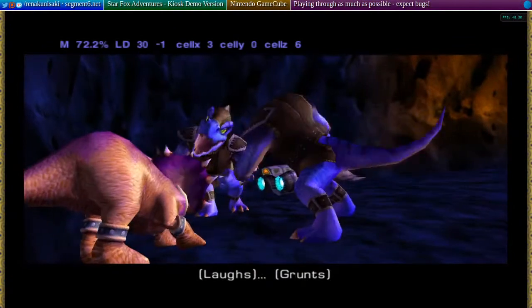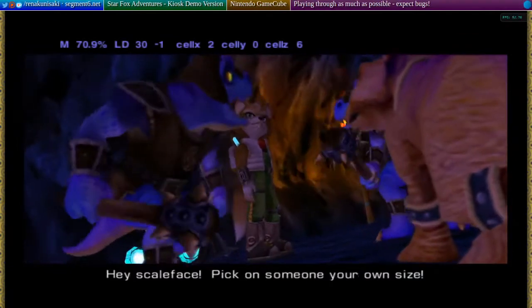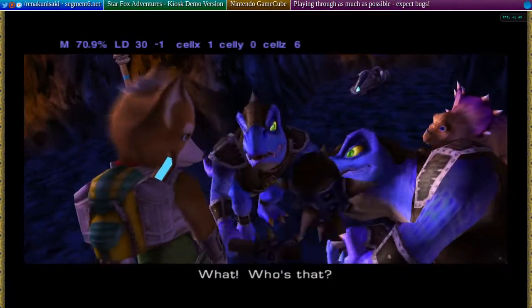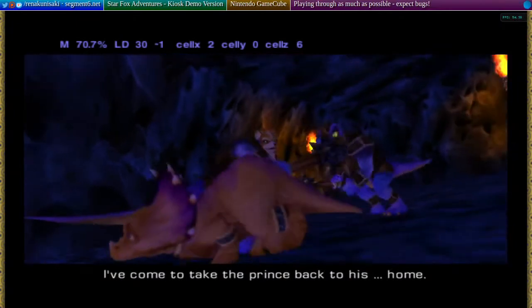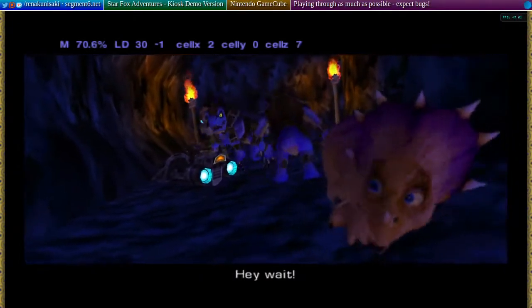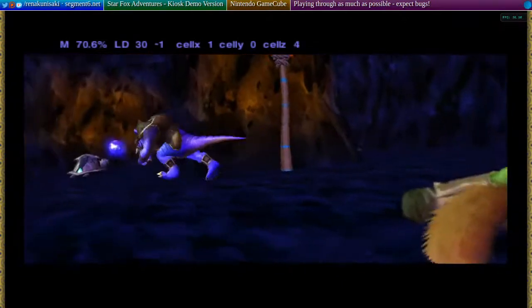Here we can actually see what he's saying. It doesn't just say Dino. "Hellface! Pick on someone your own size! Nyuck! Nyuck! I am Fox McCloud, lead pilot of the Star Fox team. I've come to take the prince back to his... Stop him! He's getting away! Hey, wait!" There's a fuel cell back there.